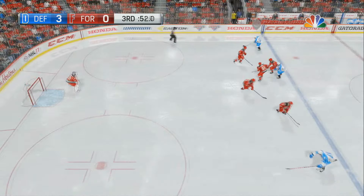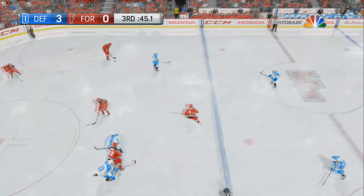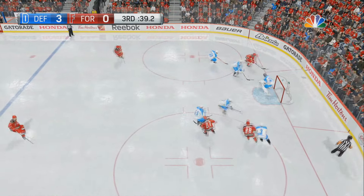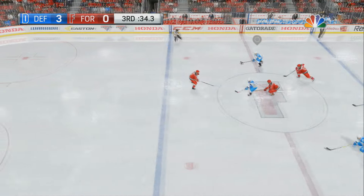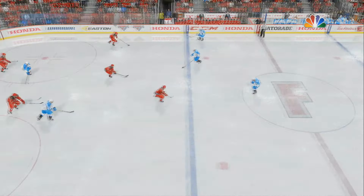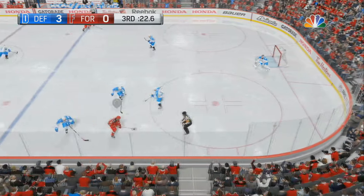Under a minute left here as Team Defense has it in the zone. Team Forwards need to do something fast. They hit him off the puck and get it out. Under 45 seconds as they come into the zone — they need to do something quick. Shot on net from a bad angle, does nothing. Team Defense gets it out again, over the line with under 30 seconds to go. Puts a slapper on net — Hutchinson gets a piece of it, and Team Forward breaks out again with 25 seconds left.